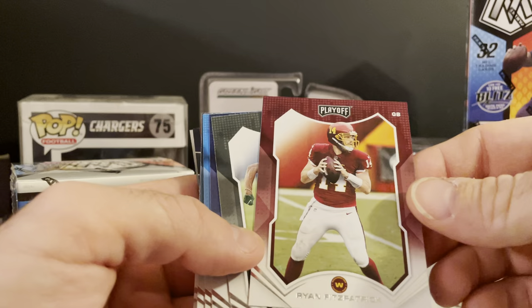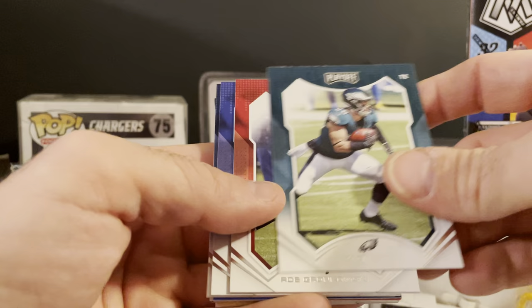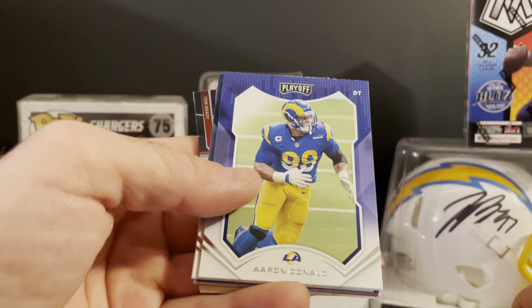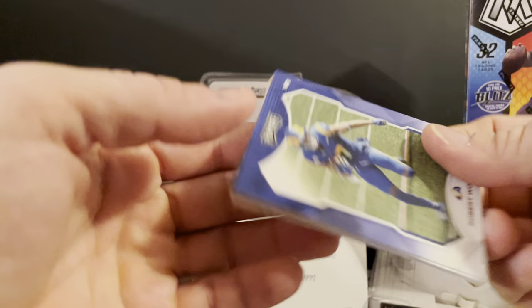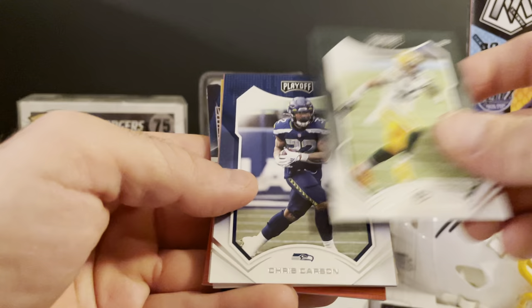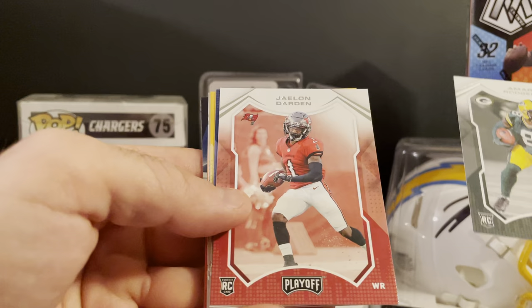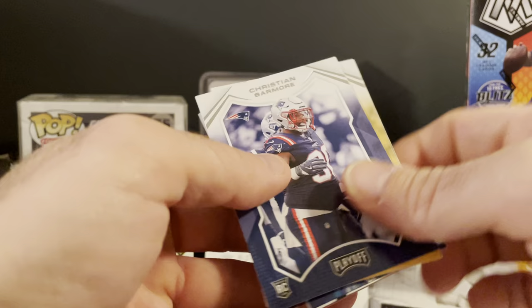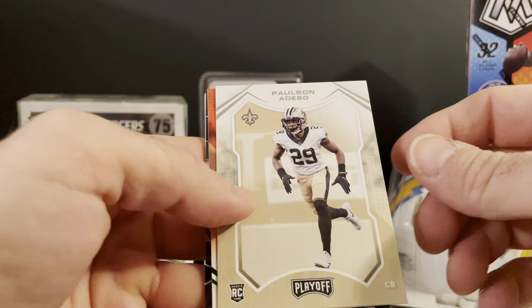Continuing through the first playoff pack: Kareem Hunt, Fitz, Marquez Valdez-Scantling, Jamal Adams, Sam Darnold, Zach Ertz, Gronk, Cleo Mack, Super Bowl Champion Aaron Donald, Kirk Cousins, Robbie Anderson, Robert Woods, Jair Alexander, Chris Carson, Jesse Tuggle, Murray Rogers Rookie, Jalen Darden, Christian Barmore, Pat Freiermuth — had a pretty decent rookie season.